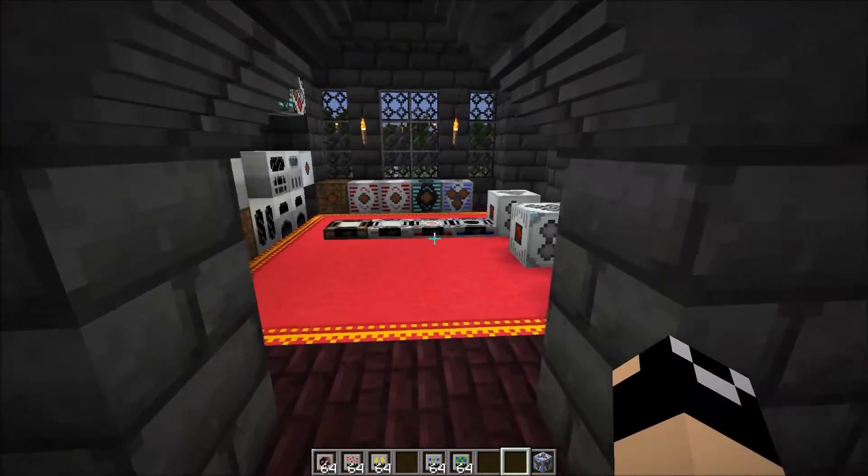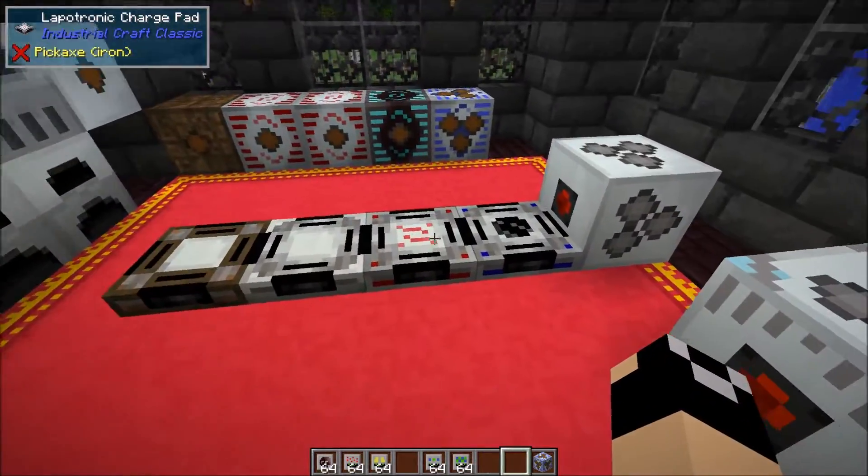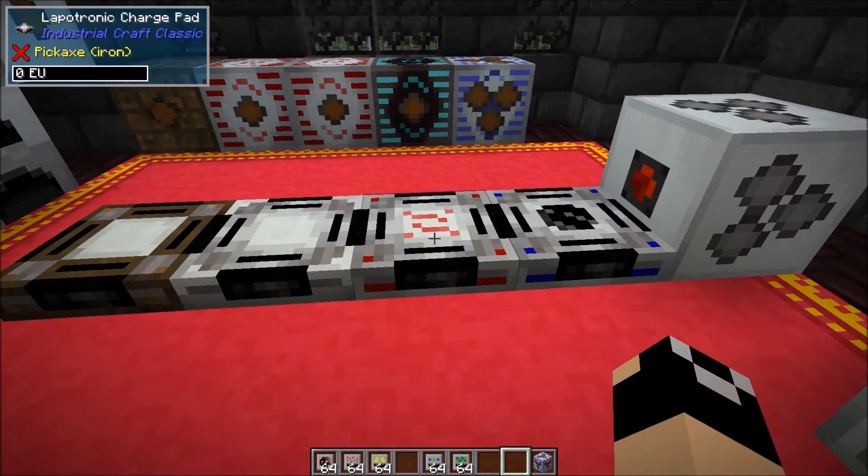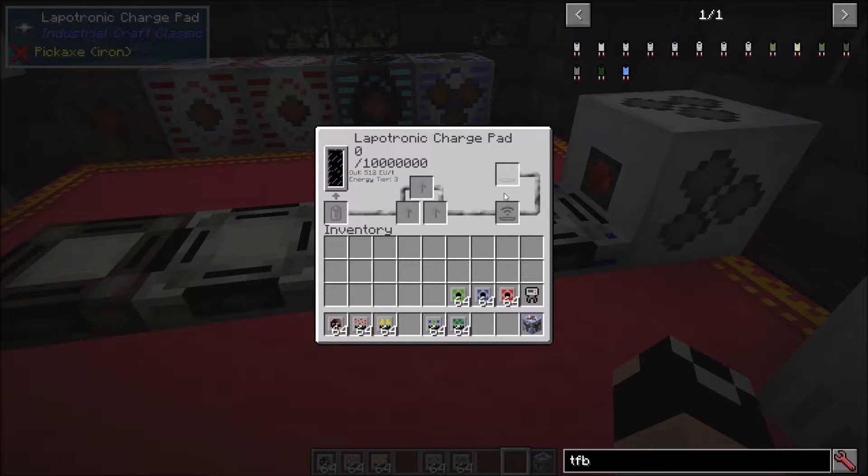Now we're going to cover a few upgrades relating specifically to charge pads. Opening up the lapatronic charge pad, you'll notice there's a slot for upgrades. The first one is the damage conversion module - instead of charging up somebody's armor and hotbar, the damage conversion module is going to shock players that stand on the charge pad and apply a poison effect.